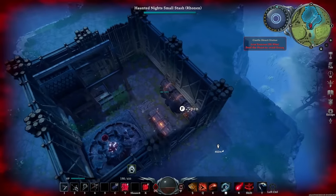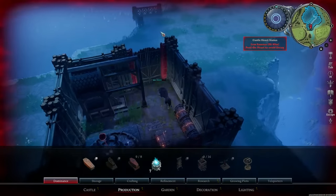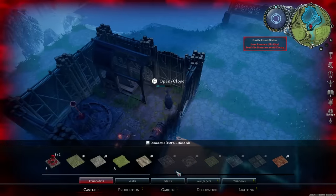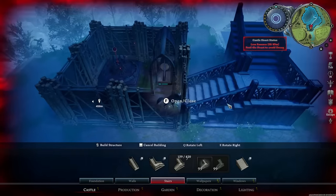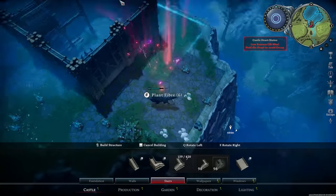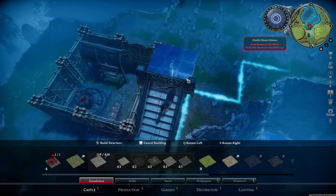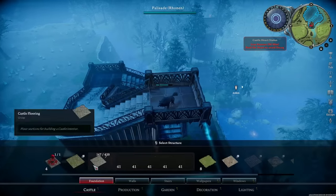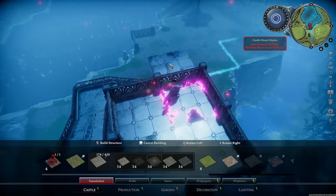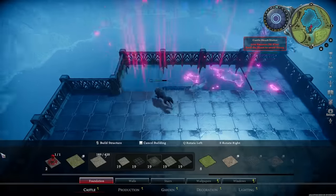So here we are in a base. We've made the basics, we have some materials. The first thing you want to do before making proper rooms is make a new floor. The reason we do this now and not later is simply because it doesn't take much time and we'll save a lot of time later when we don't have to move anything. We're going up to the third floor — this is where we're going to put all our production. Everything else, even the second floor, is going to be for defense.